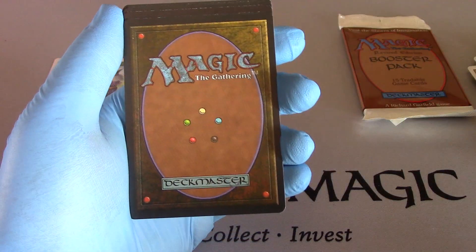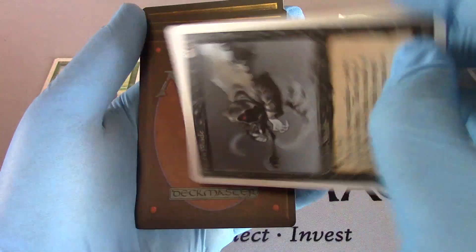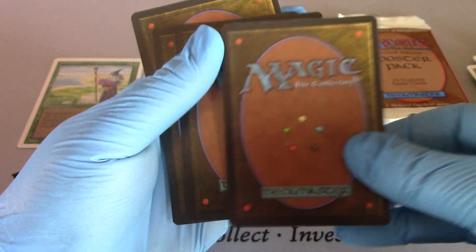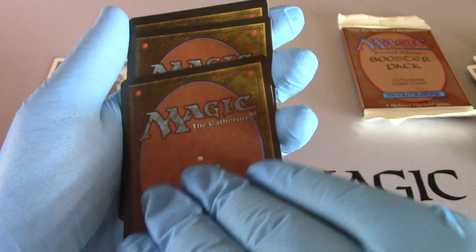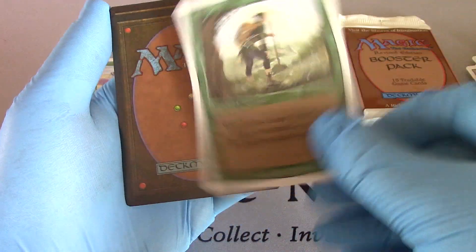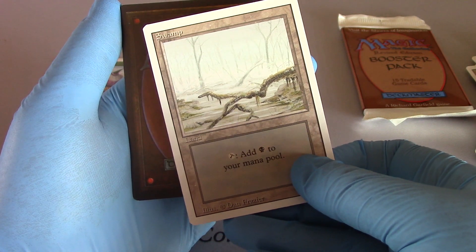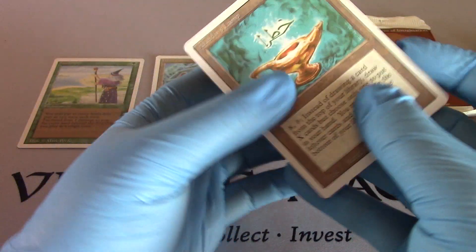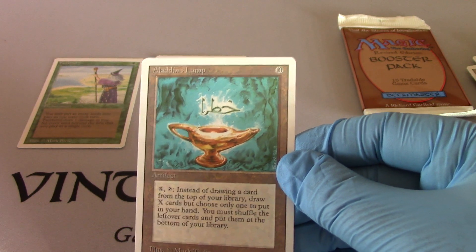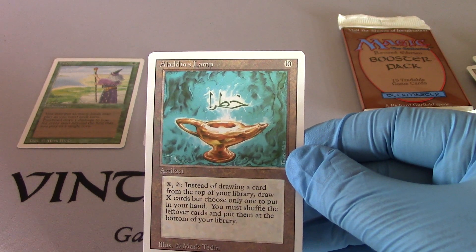Crawl Worm. Mountain. Frozen Shade. Now this one should be the rare. Lance. Wanderlust, just in case you're wondering. Uncommon Swamp. And the rare: Aladdin's Lamp. Ten, X-Tap — instead of drawing a card from the top of your library, draw X cards, but choose only one to put in your hand. You must shuffle the leftover cards and put them at the bottom of your library.